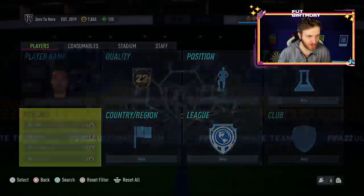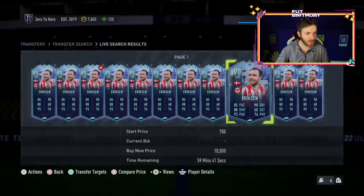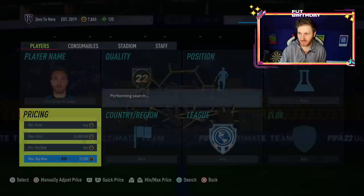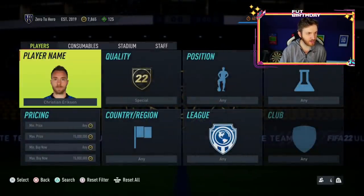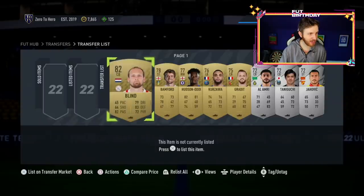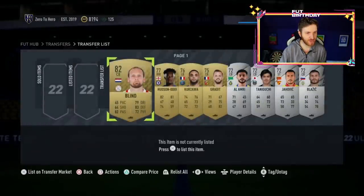Wait — what? Oh my god! Right. I have got to buy this card. That was so strange. What the hell? We can maybe snipe him — we can get him on the market, guys! I'm going to have to quick-sell all of these cards. They're not even that expensive to try and afford this Eriksen card. But that's crazy.